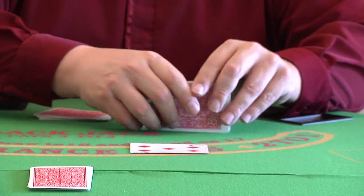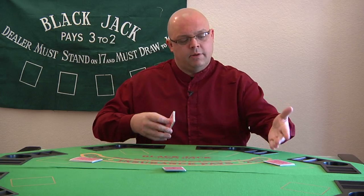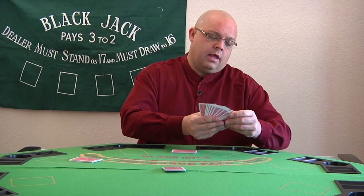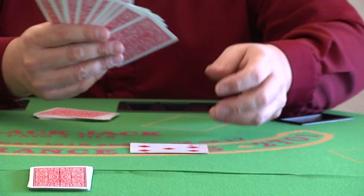Once everyone has bid, then the play starts to the left of the dealer, so if I dealt, the player here would start the first trick and they usually probably start with a small card. They might throw out a 4 of diamonds.